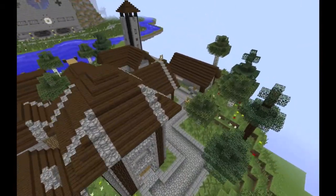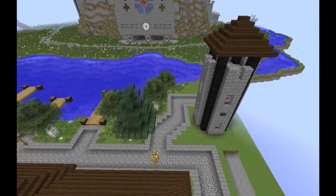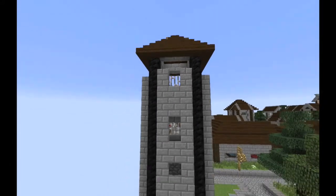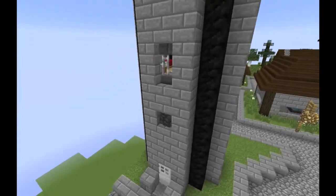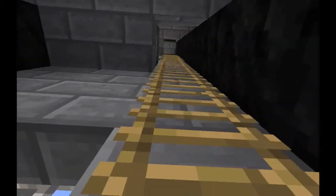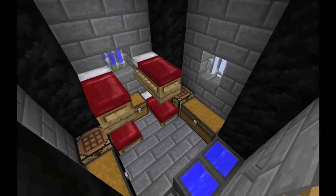Now if we just start with the new buildings, the first one is right over here, and is just an extra tower at the front of the building. It is just a very standard tower, like all of the ones that were built on the fortress, even containing the same barracks section.